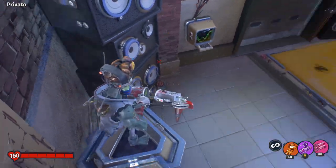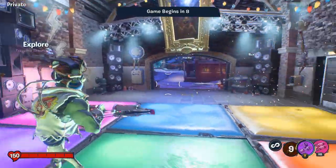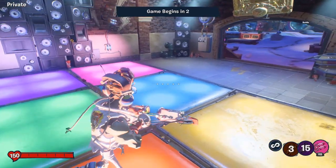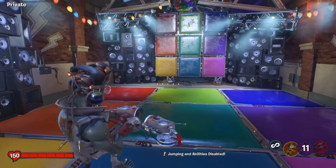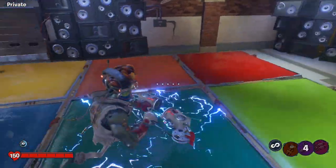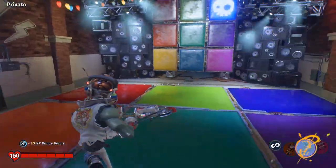Another spot you can jump off closer to the dance hall is the little ledge in the corner — the little crates. This one's a little trickier because you are closer to the dance floor, so sometimes you'll actually be too low and get caught in the death barrier. I would recommend jumping off the stairs over by the character upgrade station, but whatever you find easiest, go ahead and do that.